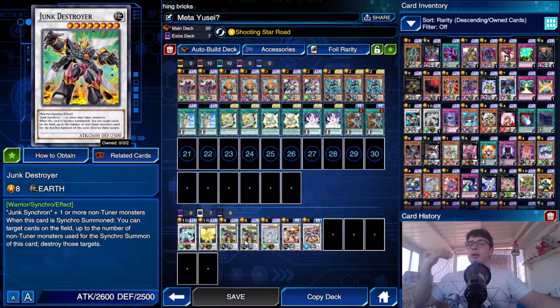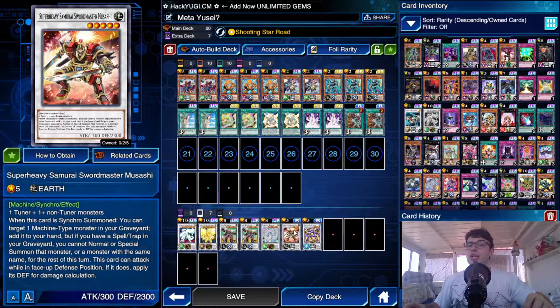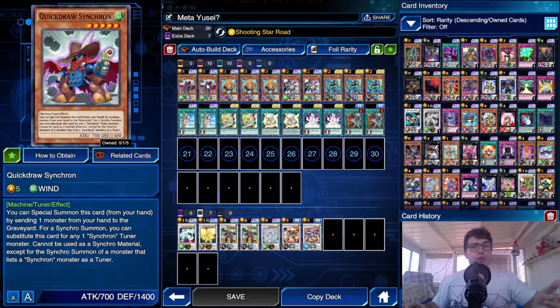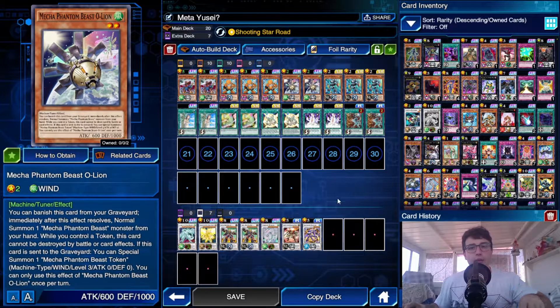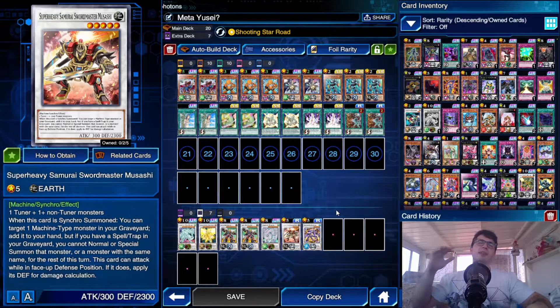We play two Junk Destroyer — not only because it's a Junk monster that helps fulfill the skill requirement, but also because it's a pop effect: you summon it and you pop a card on the field, whether it's a set trap, face-up card, or monster. For Level 5 synchros, I've chosen Musashi, which lets you recycle machine-type monsters from the grave — your Quick Draw Synchron, Mecha Phantom Beast Alientoe — and Amatrix, which can put all opponent's special-summoned monsters into defense without targeting.